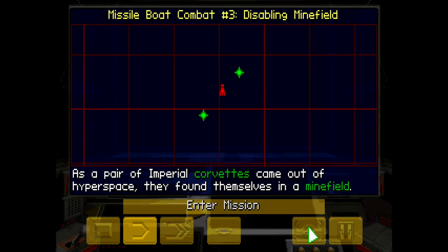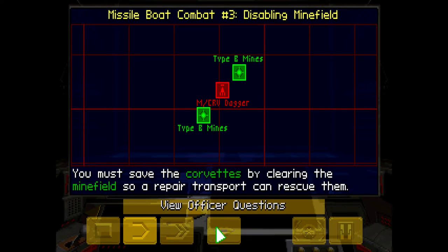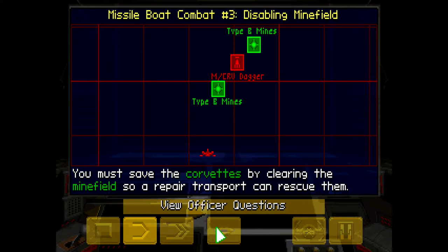As a pair of Imperial Corvettes came out of hyperspace, they found themselves in a minefield. You must save the Corvettes by clearing the minefield so a repair transport can rescue them.